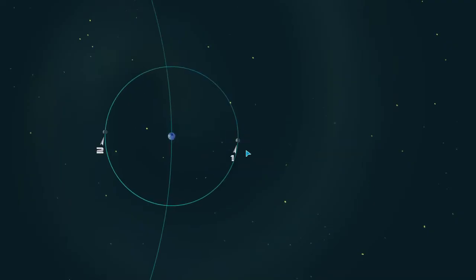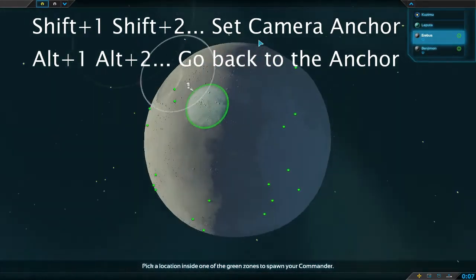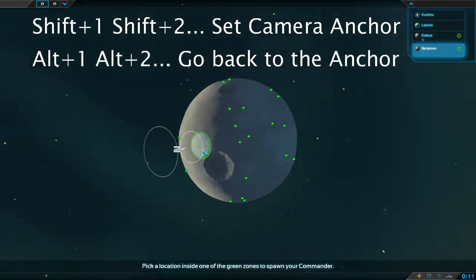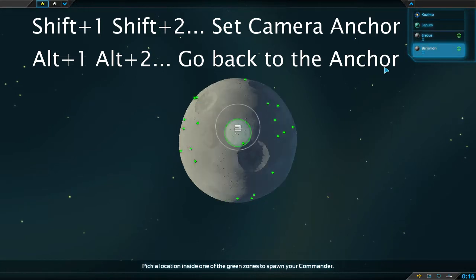The most important thing to do when you start your match is to set up your camera waypoints, and find out which planet you want to be your main base. Hit Shift+1, and then go to the other planet and hit Shift+2. That way you can go back and forth between them by pressing Alt+1 and Alt+2 quickly.